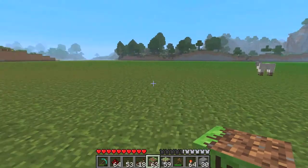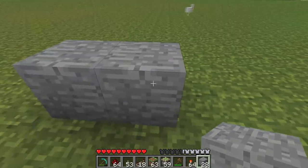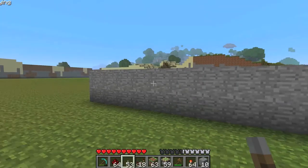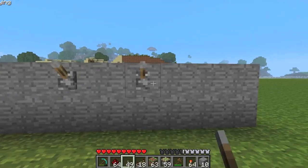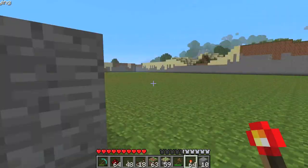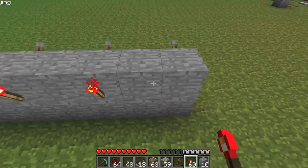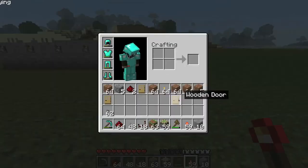I'll show you how to build this. Start off by building the base here. Then what you want to do is put the levers every other block. On the other side of the levers you want to put the torches like this, and then of course you just want to put a door down right here.